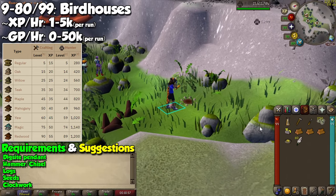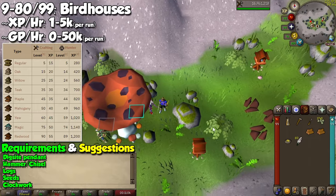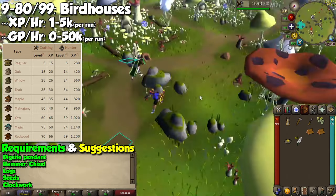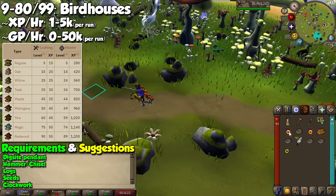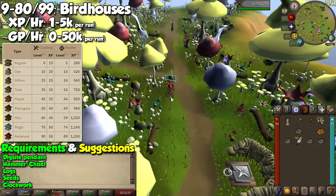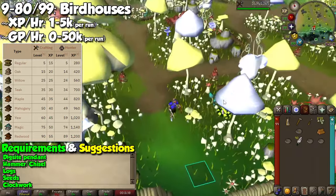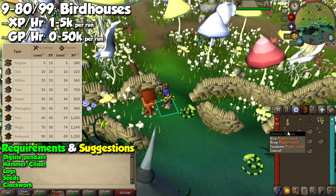Simply use the seeds on the birdhouse and wait. The next time you do this, you won't need the clockwork mechanism. Return to the mushroom and this time go to the Mushroom Meadow — go north for the third birdhouse, then run all the way south for the fourth and final one. The effective experience per hour is pretty juicy for all tiers of birdhouse, but since you can only do them every hour, it won't feel super fast. Regardless, it's a great way to passively train the skill.